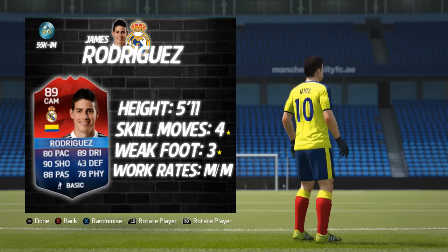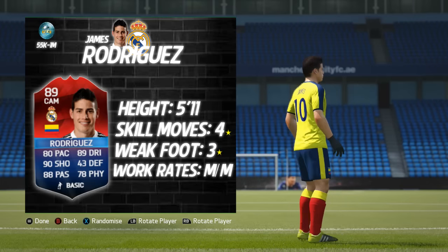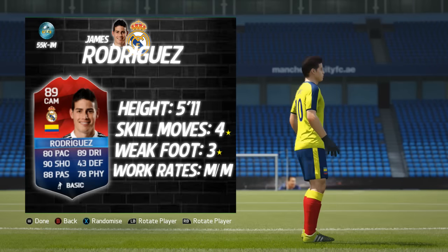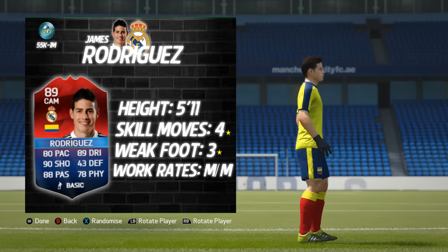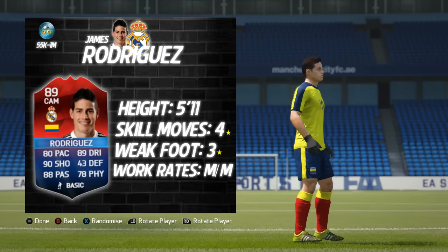James Rodriguez — this is the kind of card that excites me. Now that Team of the Season is over, the players you want to be getting are these Man of the Match cards, especially players that don't already have a Team of the Season card, because otherwise it won't be as good. This is now James Rodriguez's best card on FIFA 16, which is why it's so exciting.